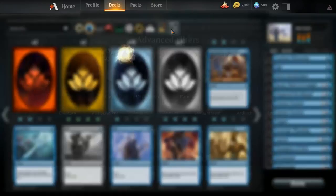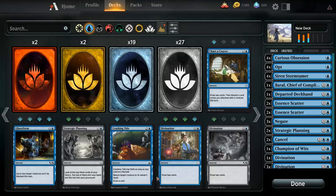Sorceries can only be cast during the main phases, before and after combat. They cannot be cast during combat or during your opponent's turn. Instants can be played in any phase, and also in response to an opponent's action. They can also be played during your opponent's turn.